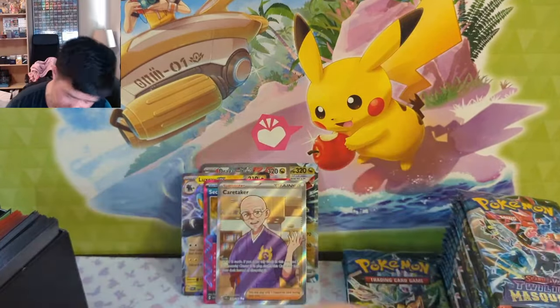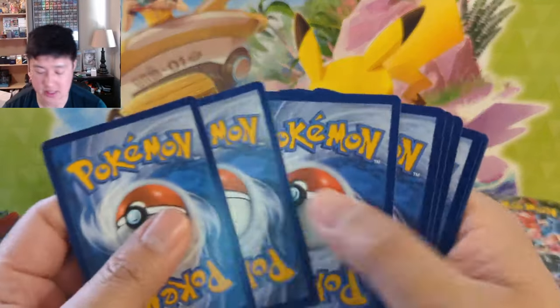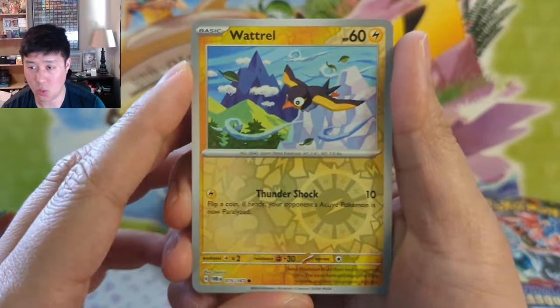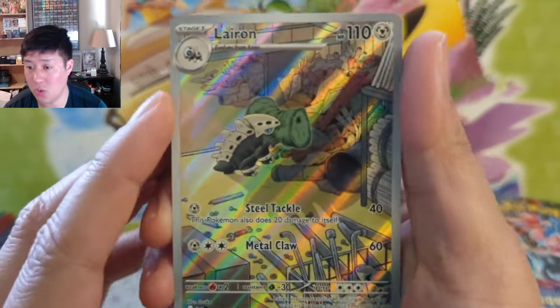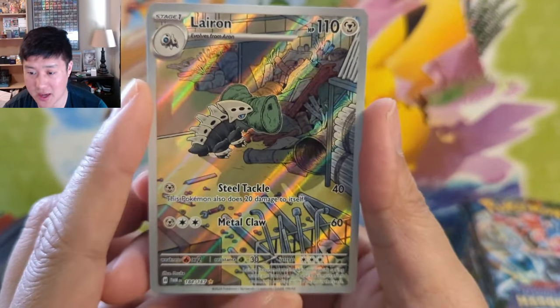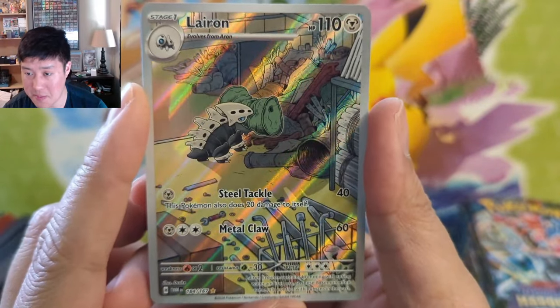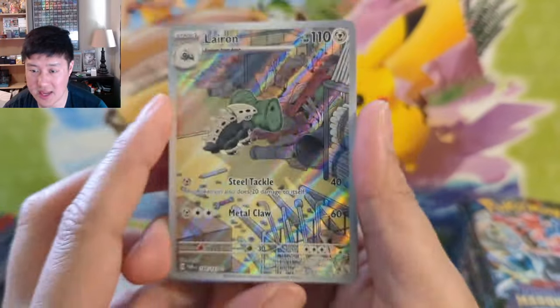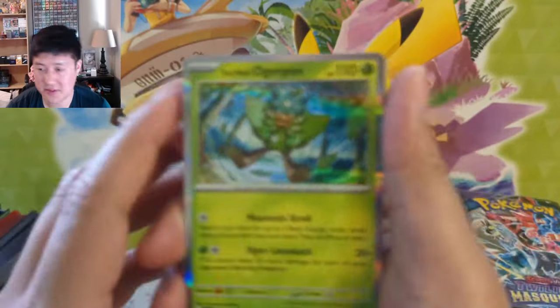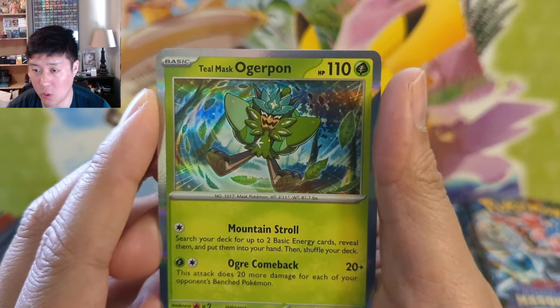Didn't hit anything too crazy. A Watt Rule — that's not bad, he's trying to clean up and organize scrap metal. I kind of like that. He's not the cutest Pokemon out there but I give that one a seven point five out of ten. Then we got the Ogerpon.